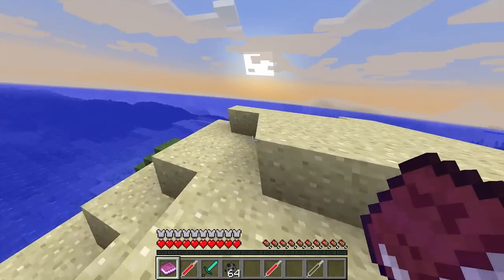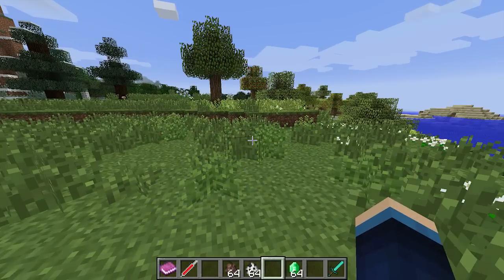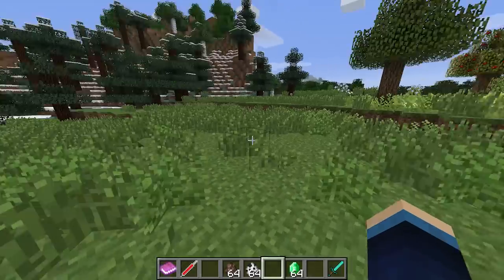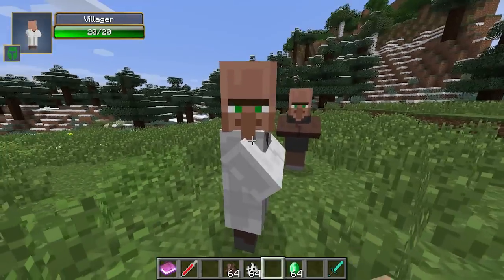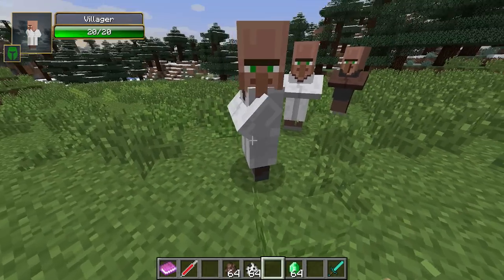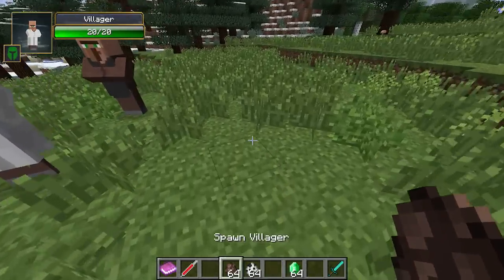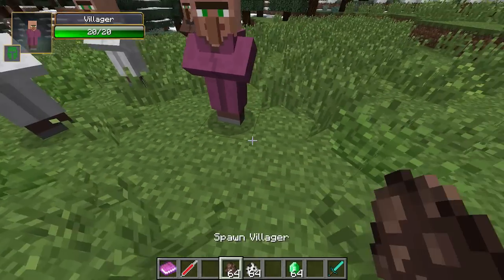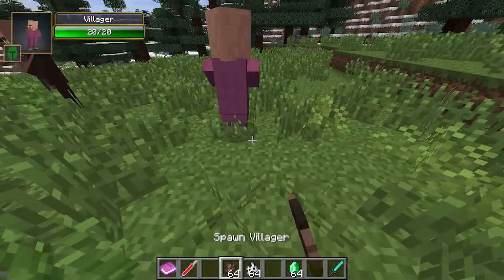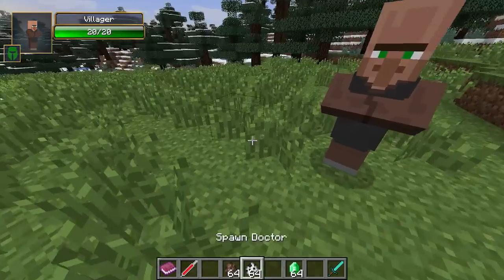Now let's move on to the other features in this mod. I wanted to show you how you can actually obtain vaccines and also the brand new doctor mob. First up, I'm going to spawn down some villagers and see if any of them have a trade for a vaccine. No they don't. You gain vaccines by finding villagers and buying vaccines from them — you might get a villager doctor. I've just spawned a doctor actually. You can trade emeralds for medication, but I want the vaccines. I'm getting so unlucky right now — they all want medication and none of them have vaccines.